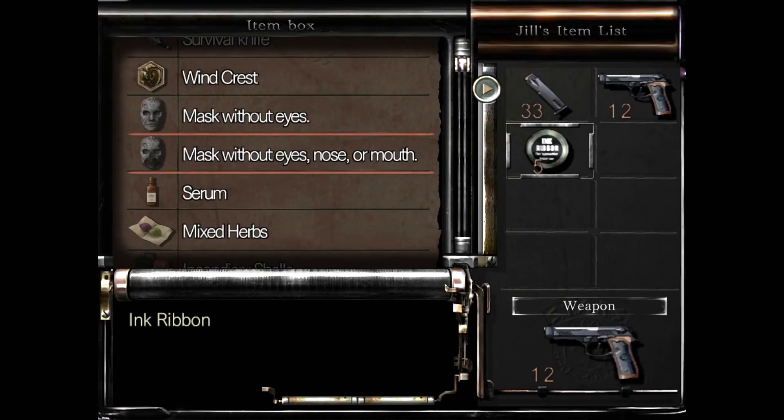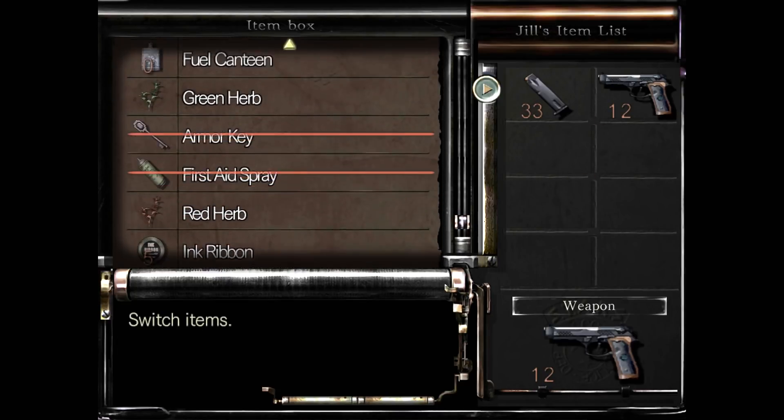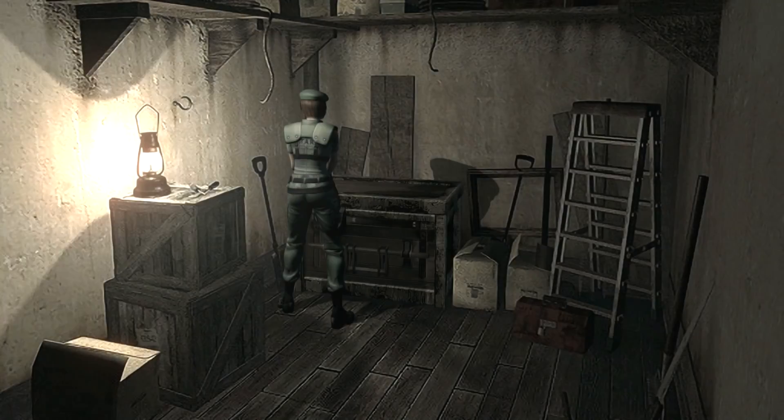Alright, let's put the ribbon back — a lot of inventory now. Got my gun. Should at least have some healing on hand. Am I gonna get fuel? Let's make a plan.